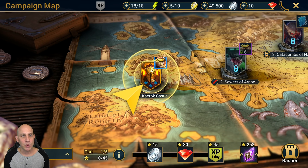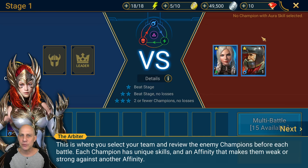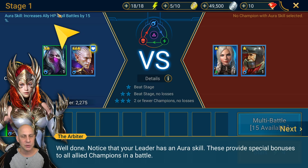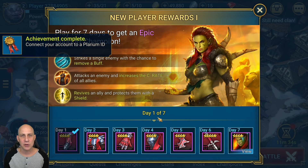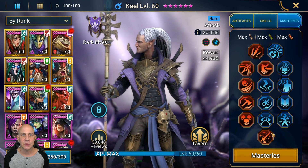At the start you get War Priest for free — she's a rare healer but doesn't scale well at endgame, so don't take her past level 50. Same with Shaman, who you get as a seven-day login reward. Be mindful of the lifesteal artifacts they give you during those seven days. You want a four-piece lifesteal artifact set on your farmer, which is probably going to be Kael.